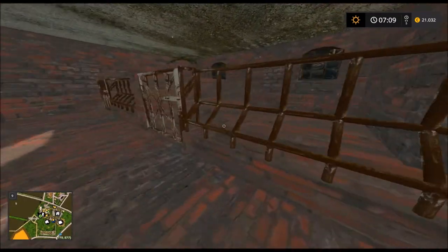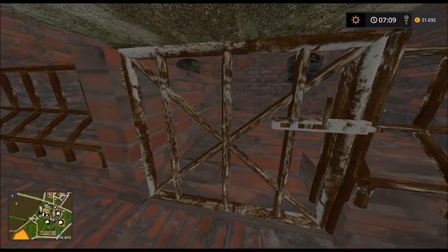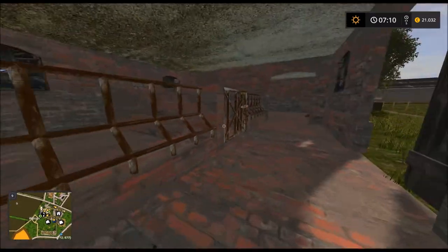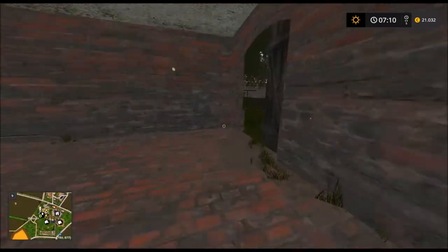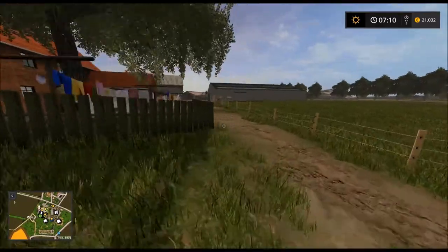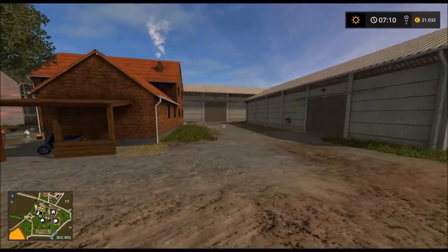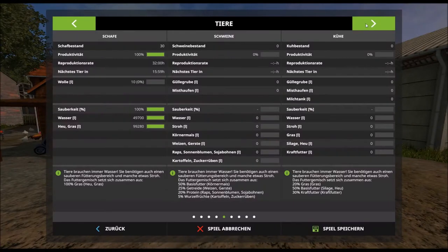Ich habe keine Ahnung, wo wir hier sind. Sieht aus wie so ein kleiner alter Schweinestall. Wir haben uns auf jeden Fall auf die Vasselmap 2017 verirrt. Wir können uns die gerade mal anschauen.